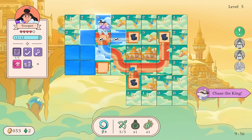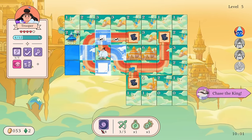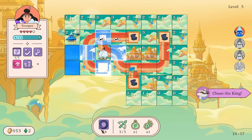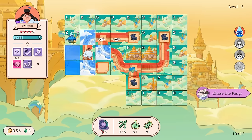This is probably the best place to use this — we got them! They have a move action that attacks for one damage and moves to a random space when damaged. I have to hit them again — I might have to use the Bow honestly.